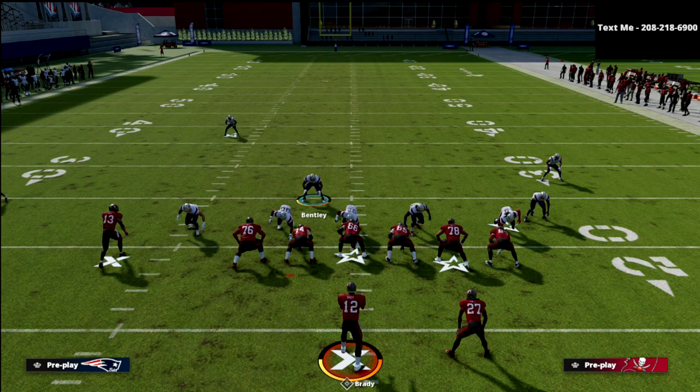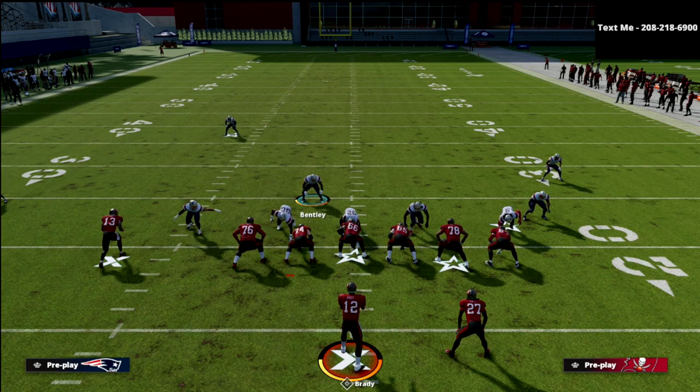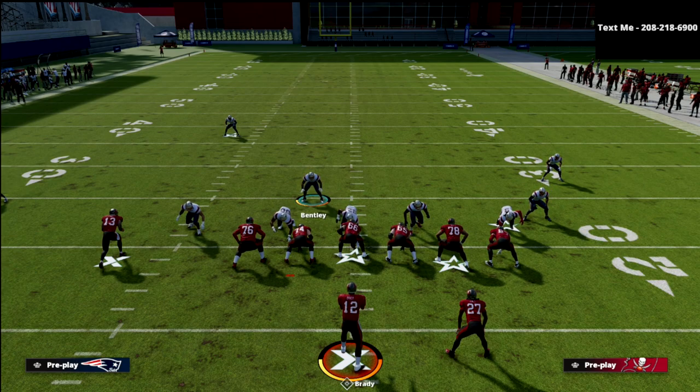If you like this video and want to learn more about defending trips tight end sets and getting the best blitzes, we have two-man blitzes that literally send two people and come in against max protect on a bunch. We've got great trips tight end stuff, plus we just revamped a lot of the Nickel Triple content and other new defenses going into the ebooks and Patreon shortly. For just ten dollars a month on Patreon, you get everything — head to the description below and check it out. I promise you won't be disappointed.